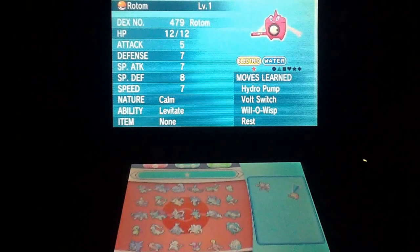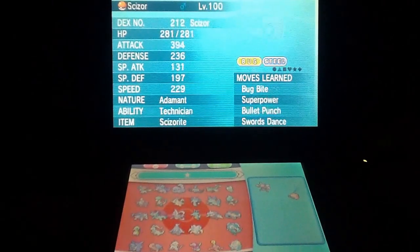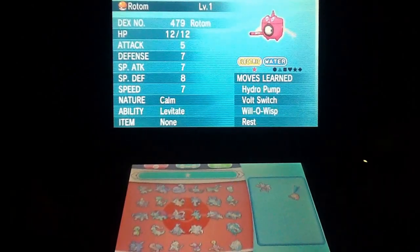I usually run Chesto Berry on him because he's got Rest. These two combined are actually a pretty good duo at the moment, but it seems like we're kind of weak to Electric.